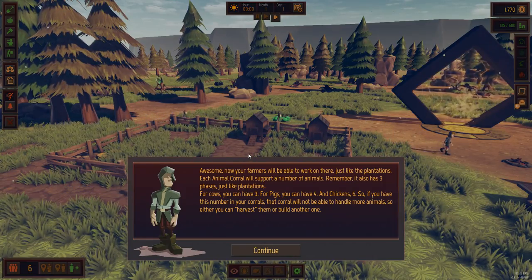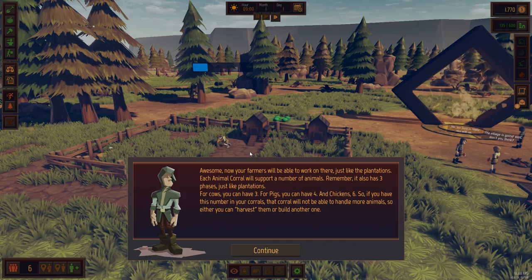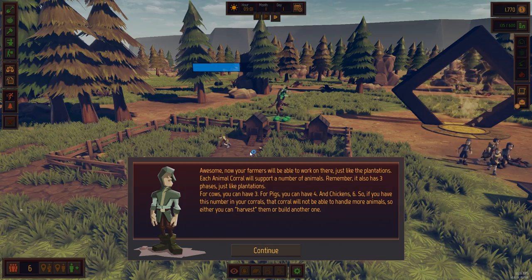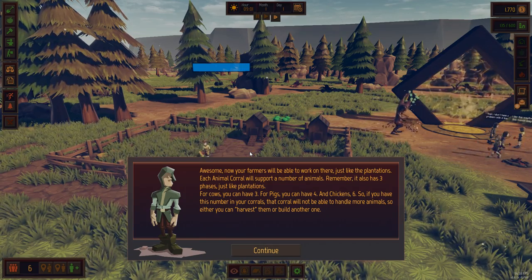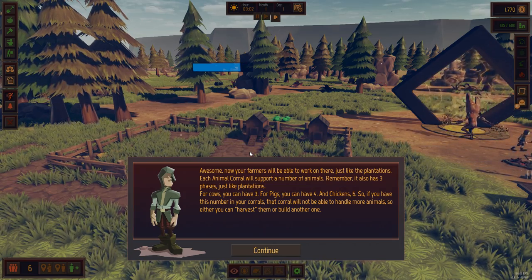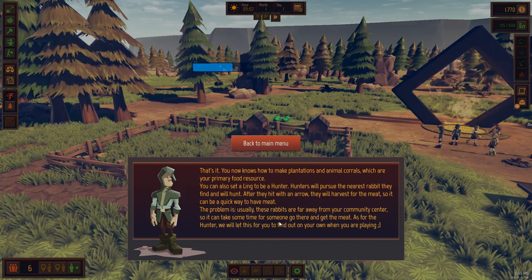Now your farmers will be able to work on the corral, just like plantations. Each animal corral will support a number of animals - it also has three phases, just like plantations. For cows you can have three, for pigs you can have four, and chickens six. So if you have this number in your corrals, that corral will not be able to handle more animals - either you can harvest them or build another one.